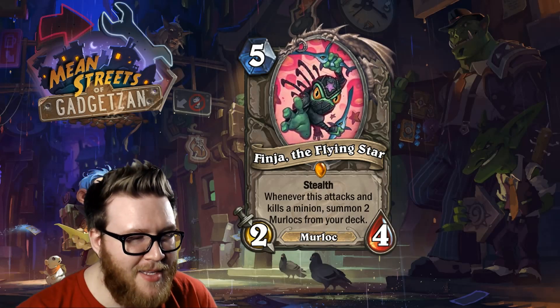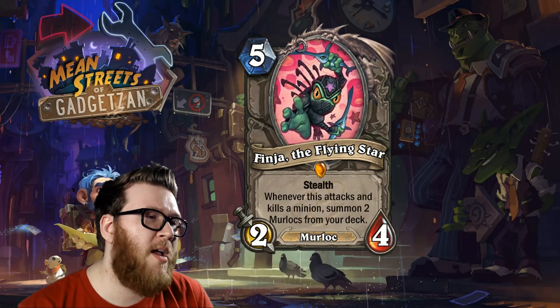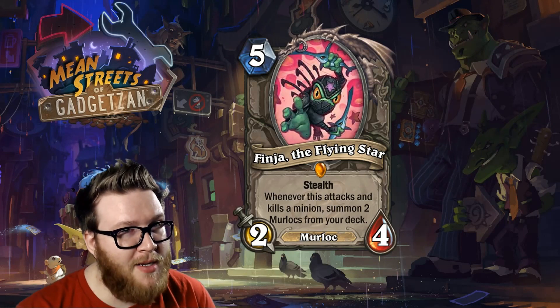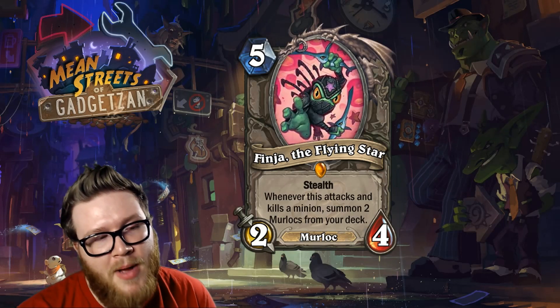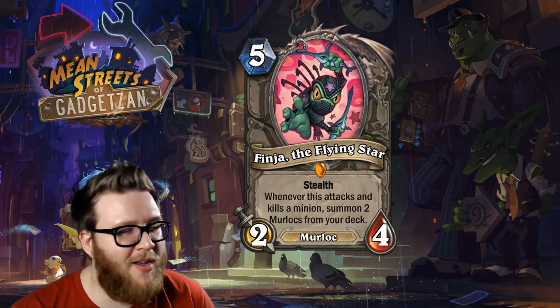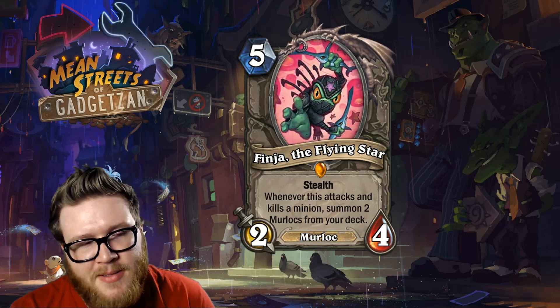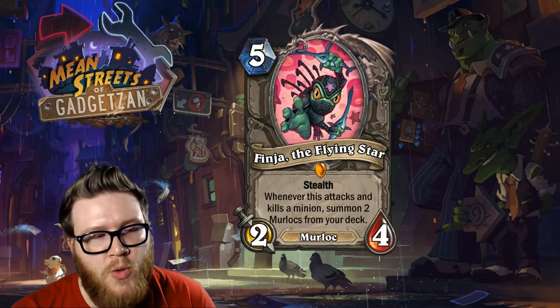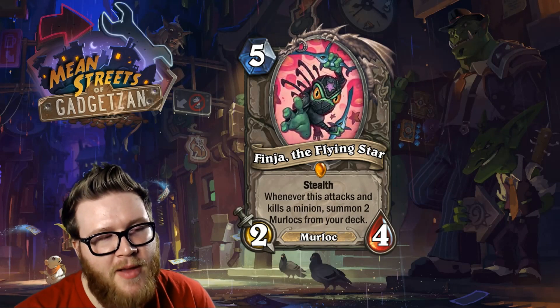Unfortunately for Finja, I don't actually think he's all that good as a card. This is a five-mana murloc, which is very expensive for a murloc — we haven't seen many murlocs anywhere near this cost. He's also a 2/4 body, which is obviously very low for a five-cost minion. He does have stealth, and whenever he attacks and kills a minion it summons two murlocs from your deck.